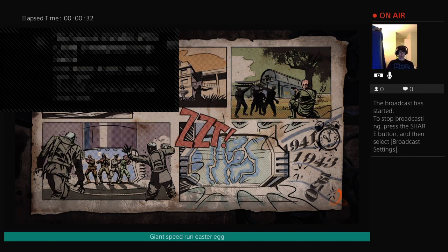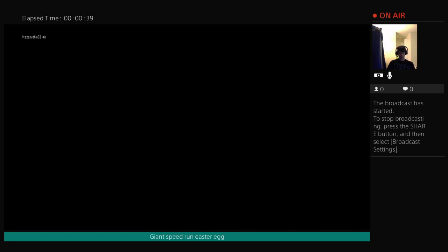Alright, so all you're going to do is knife the mannequin five times, teleport, and hit the action button on the rocket. Alright, got it, let's go.